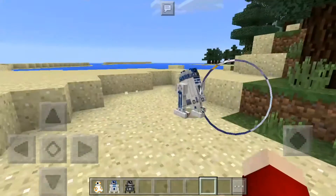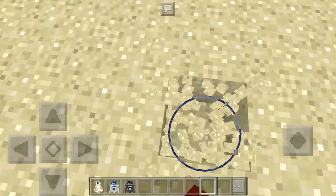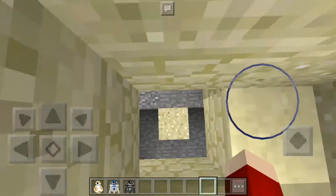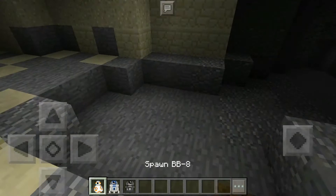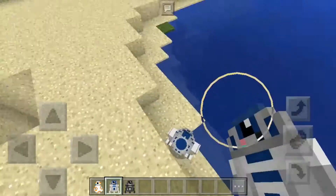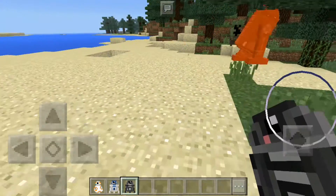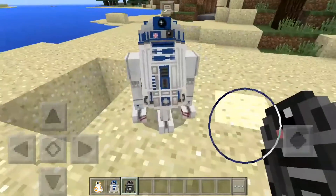For the last one, I'll dig a big hole first. There's a cave here — perfect. Alright, we're just gonna spawn these right now and then spawn C2-B5. There we go, they attack each other — who will win? There we go, our winner is R2-D2!